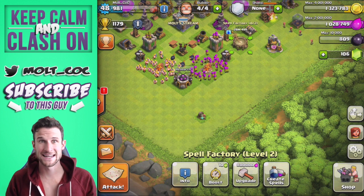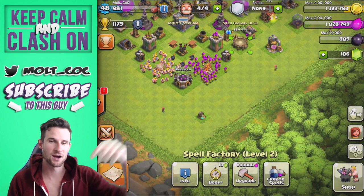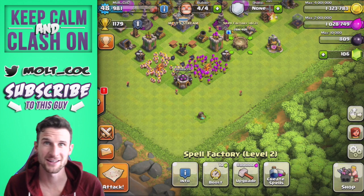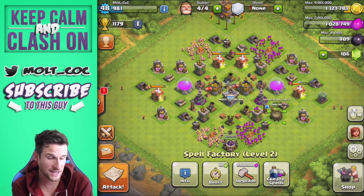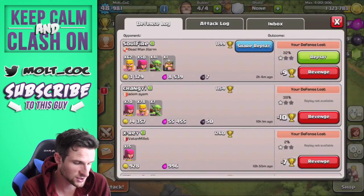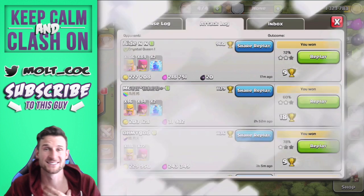Hey, what's up guys, welcome back — it's me, Molt, so happy to be here with you guys. Today we are playing some Clash of Clans. We are on our Town Hall 7 Clash without walls account, and we've got an okay amount of loot, so hopefully we can do some upgrades. I'm gonna go ahead and show you guys my last three attacks.